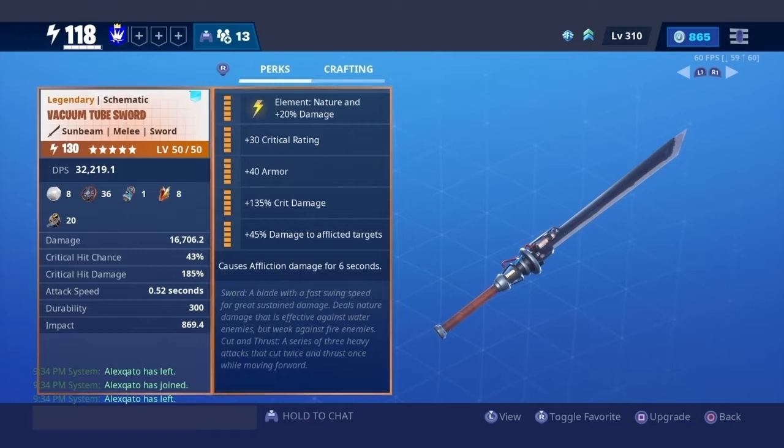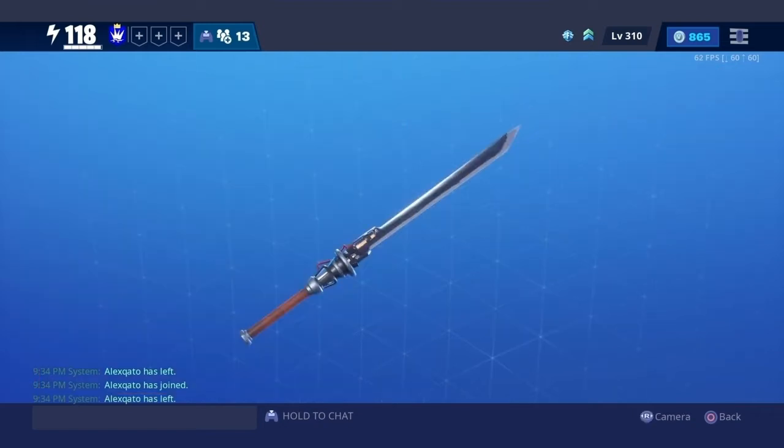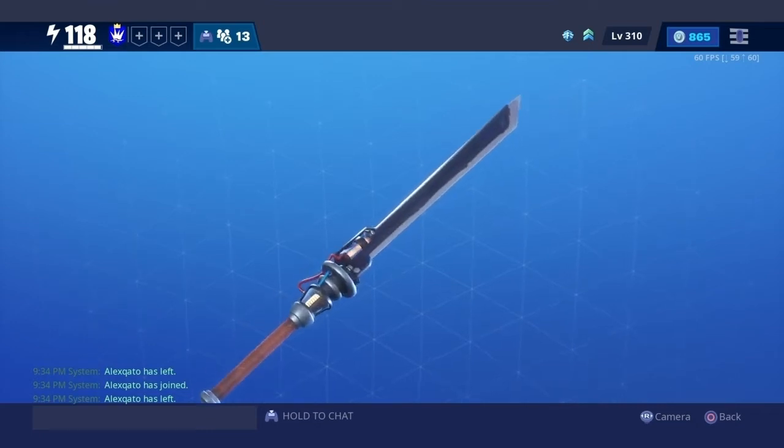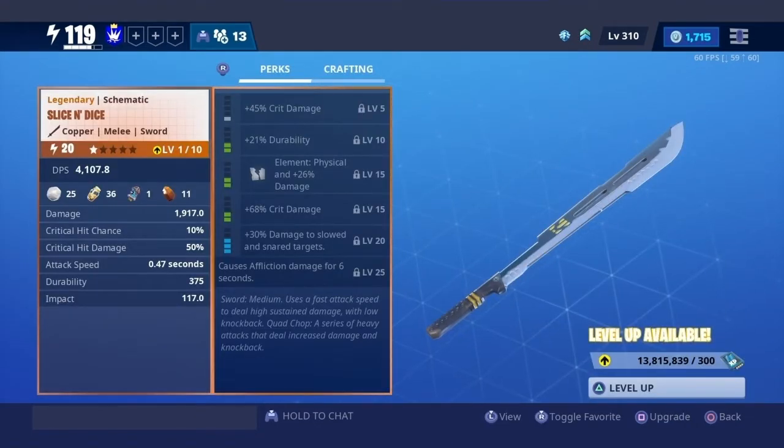After reviewing the Vacuum Tube Sword, I've come to the conclusion that it's an amazing weapon. Its DPS is better than the average sword, its crit potential is great, and its attack speed could be considered overpowered considering how much damage each swing deals. Its impact is pretty mediocre, but you get the point — this weapon is great. The downside is that if you're not playing as a ninja character the sword can be slow at times, and if you're not using the right support heroes the weapon will underperform — but that could be said for every sword in the game. Overall, the Vacuum Tube Sword is an amazing sword that if you own, you should definitely max out, and even compared to the Slice and Dice, it's still the superior one.